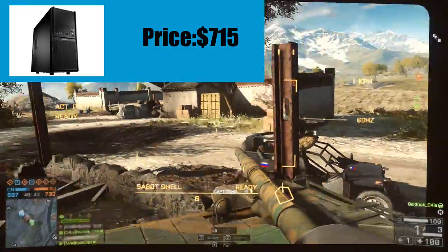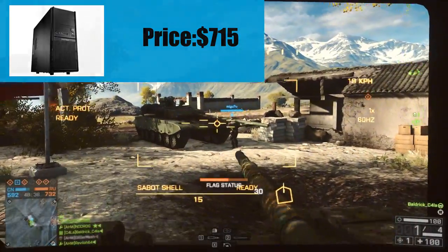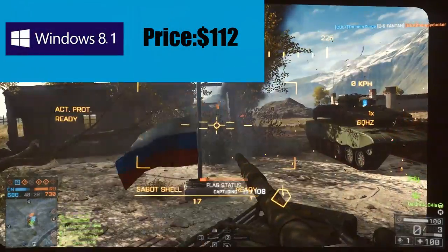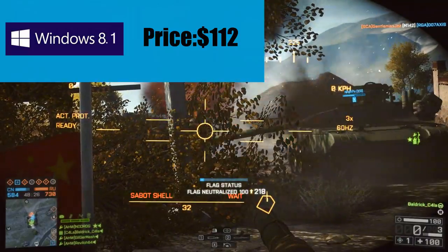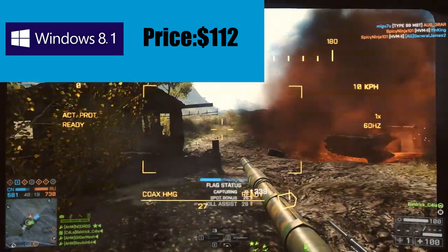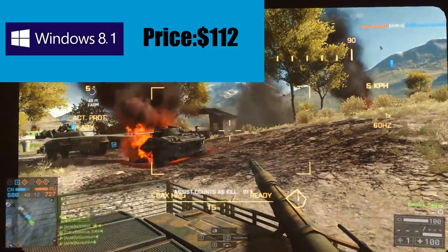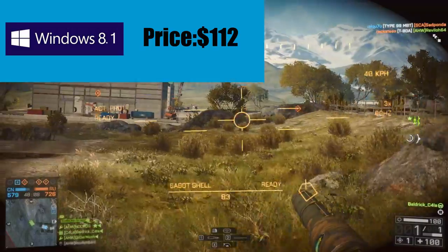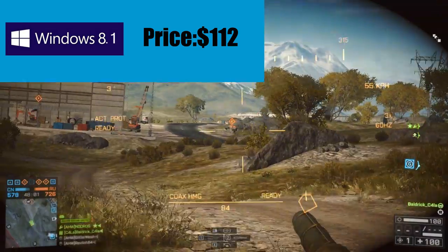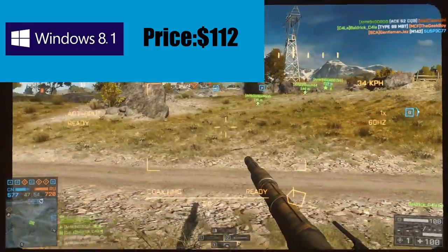The first thing we're going over is the OS. I know it's not a part, but it's definitely a very big expense in building a PC. It costs $112 from the retailer MSY, which is in basically every state in Australia. I do recommend trying to get it cheaper — you can sometimes find it for around $20 — but $112 Australian dollars is what it costs at my source, and that's what's putting the price up the extra $100.